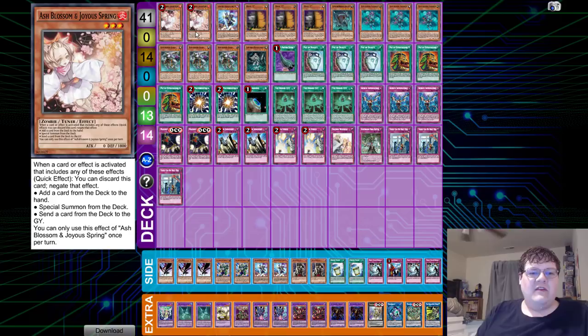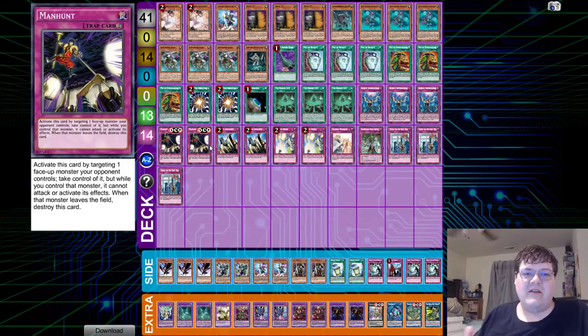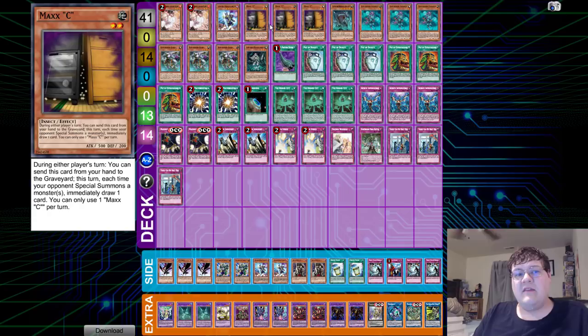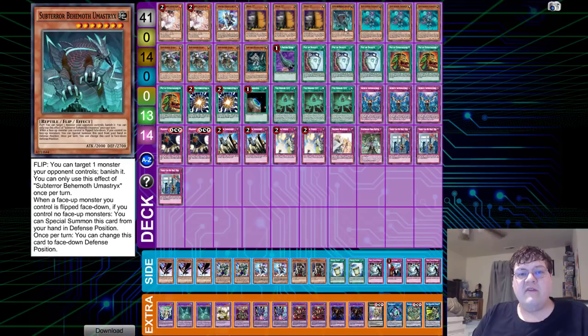Moving on — we have Sub-Terra. This almost reminds me of how we're going to be playing the deck here in the States. Obviously they're playing double Terraforming — if you have it, you may as well play it. The OCG does have Manhunt. We've talked about Manhunt over and over, but I think this card is going to push boundaries in the TCG. A free Infinite Impermanence that negates and takes the monster and then I can use it as link material? Don't mind if I do. We have two copies of Ash Blossom and one copy of Phantasm.